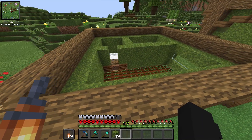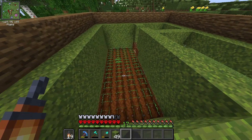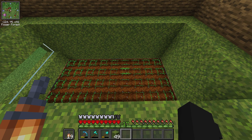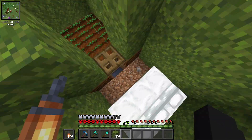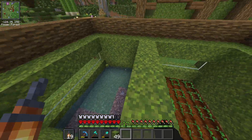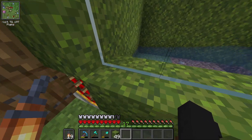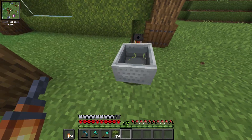Alright, so this is our villager breeder. The way it works is that there are two villagers. Every time they farm a carrot, they will be able to breed. The baby villagers will go here to the ground, then pull it here, and go to the ground. Our system in the railing has a villager — when we look at this, the villager will go to the minecart.